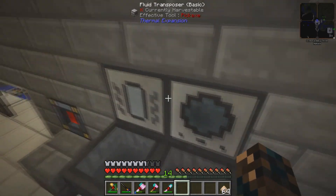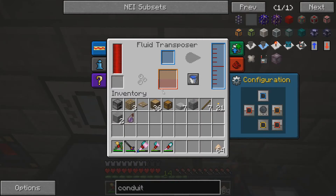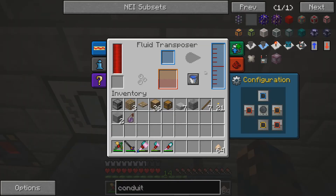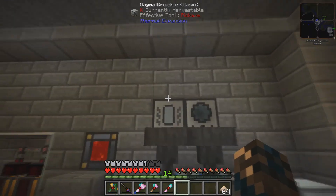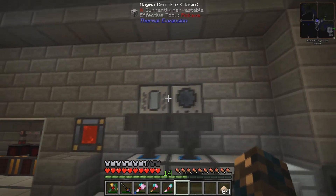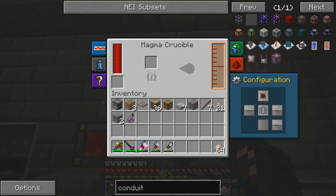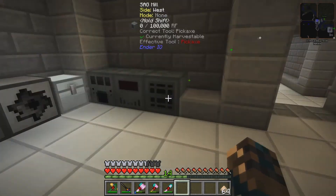The only thing I haven't really covered is the Magma Crucible and Fluid Transposer, which work in collaboration with each other. The Magma Crucible is used for melting down ingots and dust — for example, if I put redstone in there, that would melt it down into liquid redstone, and then that gets poured straight into the Fluid Transposer where you usually combine a liquid with another dust. I'm going to leave it so it doesn't automatically deposit into the transposer at the moment, because sometimes you just need it for your own personal use.